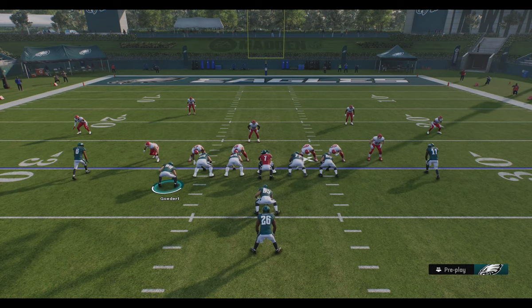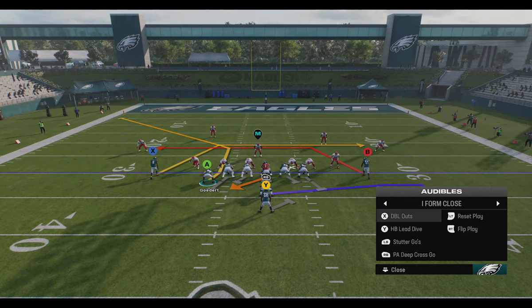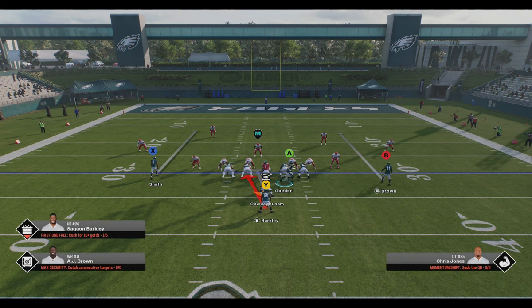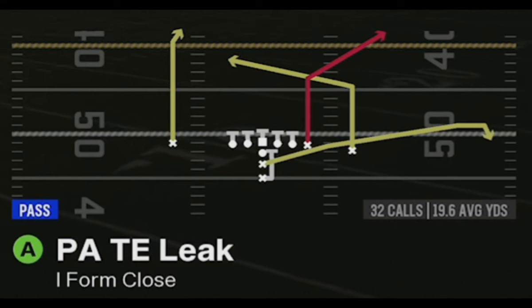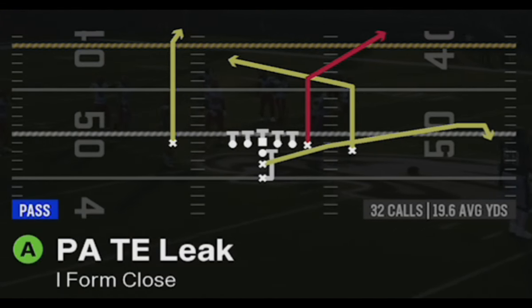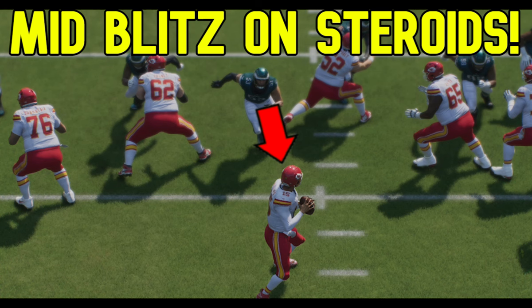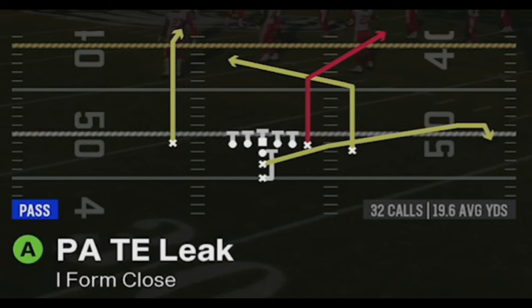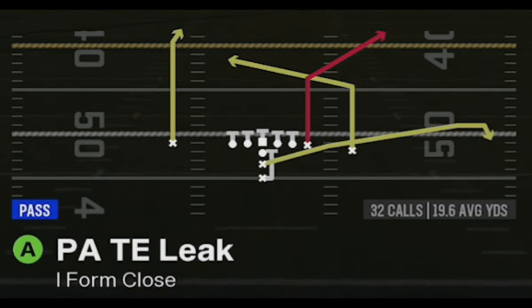When it comes to running the ball, if you run the stretch a lot, your opponent might start to spread the defense. If they do that, the second best run play would just be a simple inside handoff of any kind from this formation. Next up, I'm going to show you guys the PA tight end leak and how to score one-play touchdowns against every single defense in the game. I'll show you guys actual live gameplay in linked videos, but today I'm in practice mode so I can give you a step-by-step setup for every single defense.